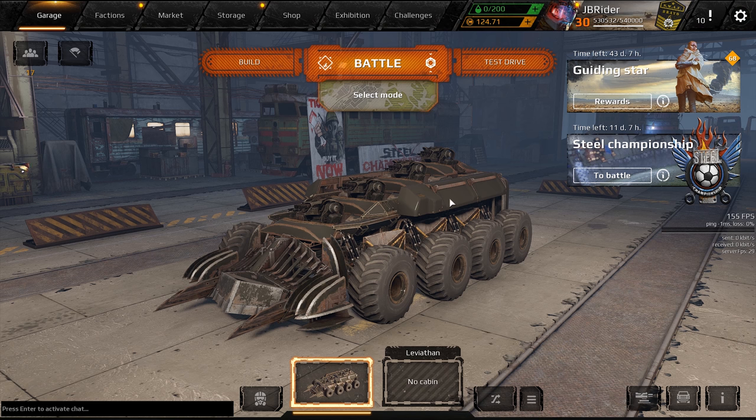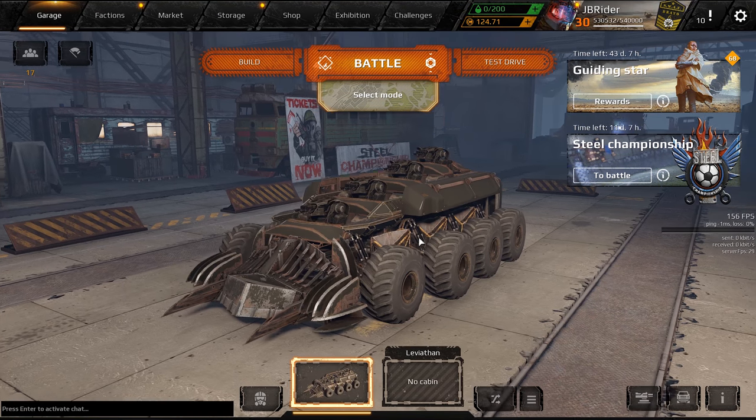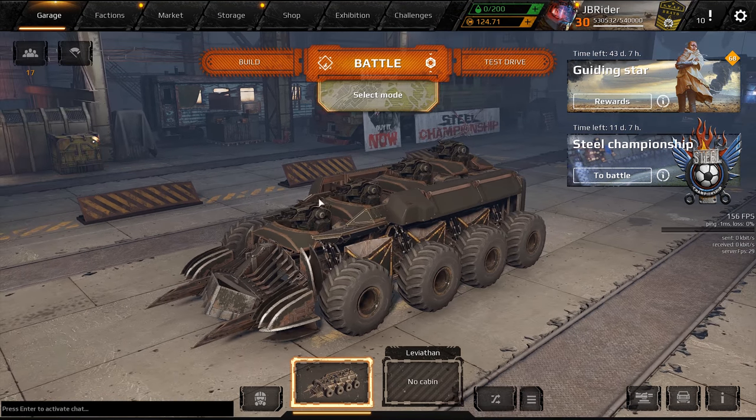In today's video, for our intro, we are going to try and fuse our pulsars and get the godfuse. Because as you guys know, we have the fusion event going on right now for 50% off your weapon fusion. It's only for weapons. I'm assuming next week it will be for cabins or modules or the other way around.